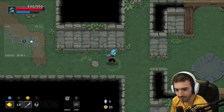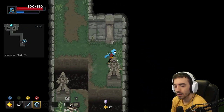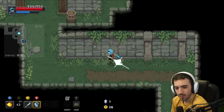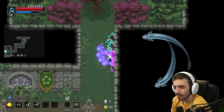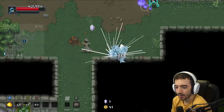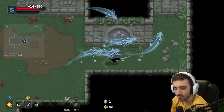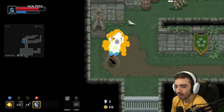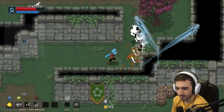Being able to heal from gems that I pick up — that's the best thing about my run. I will say, I think my favorite stuff has all been water items for sure, so far. Water items seem to be my favorite; they have been the most reliable thus far.